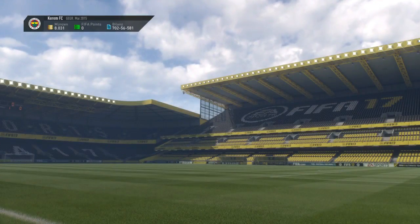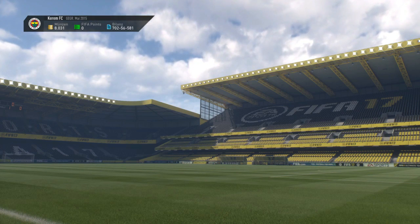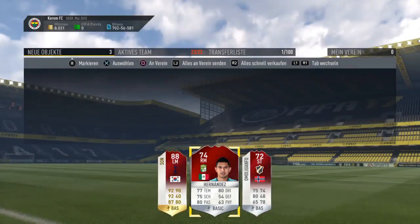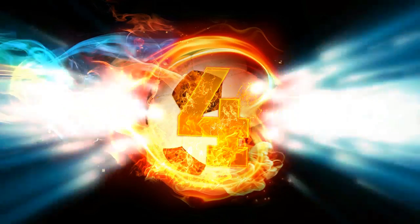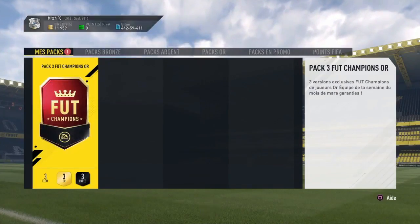Now we have a very interesting top 5, something I haven't really done before. Coming in at number 5, as you can see, silver packs for the FUT Champions. Some people have been getting some crazy pulls. As you can see, Hongmin Sun in a red FUT Champions pack, which is unbelievable. You get two silver cards and one gold in that, which I think is unbelievable, to be honest.